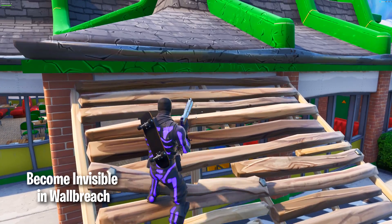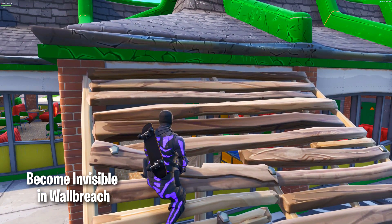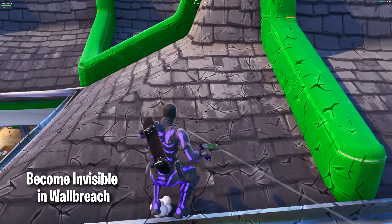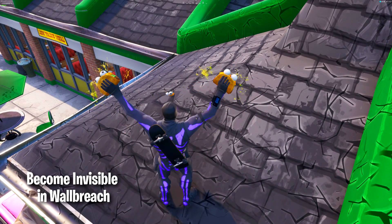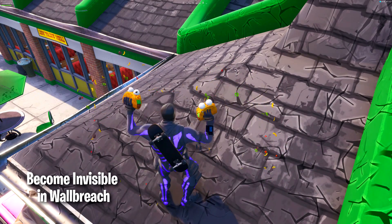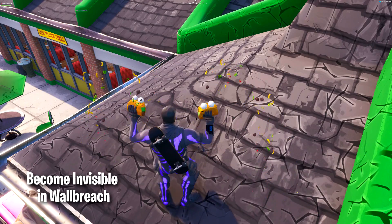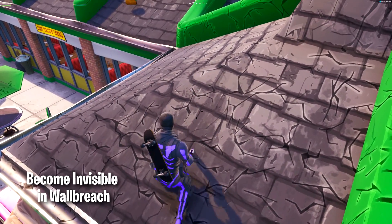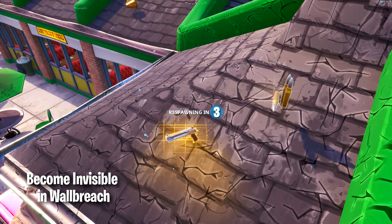I can't see him but he will be able to shoot me — he can even see me right now. This glitch works on all of the edges and on all kinds of restaurants that have this style of rooftop. Right now my friend is shooting at me and I can't even see him. You can do this glitch in public matches and get a really good advantage because you'll be able to see everything outside while hidden behind the wall.